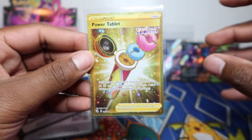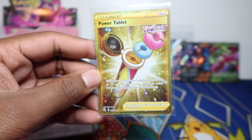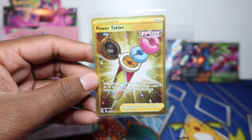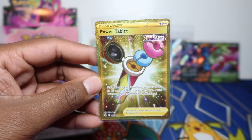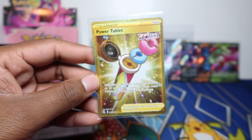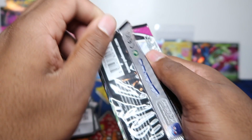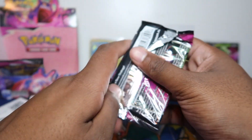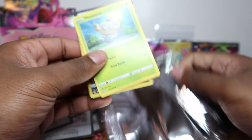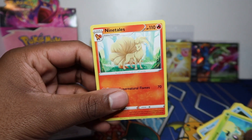At least we left with two full arts and a secret. I'm not big into trainer item secret rares — I don't really collect trainer secret rares in general unless they're a childhood favorite character. Let me know if you're adding this to your collection, especially if you're set completing. Let me know if you do collect item cards as secret rares down in the comments. Power Tablet secret rare — we'll take it. Two full arts and the secret — really good pulls, to be honest.